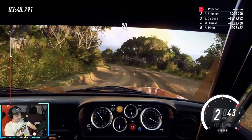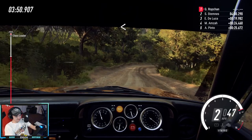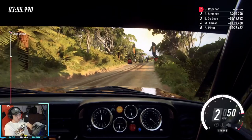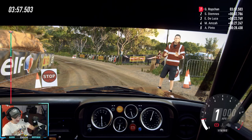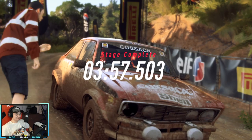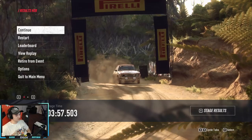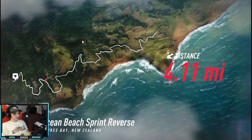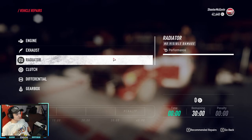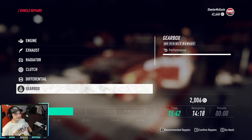Come on baby, gotta be more than eight one-hundredths in the lead - gotta nail this final section. Six right into slow one left - I think we're looking good now. Into one right tightens. Come on baby, 60 over crest and finish, 70 to stop. Let's get this finished - don't spin out there. Two seconds - we only beat him by two seconds! I was driving my ass off on that one. That was awesome, we won that stage!